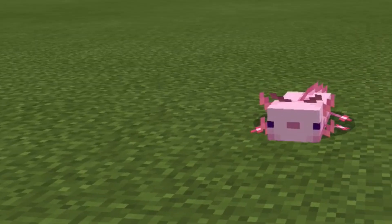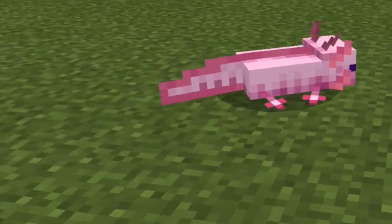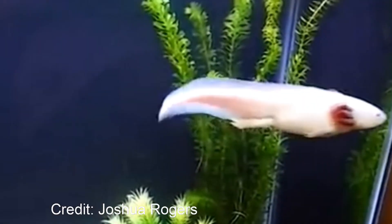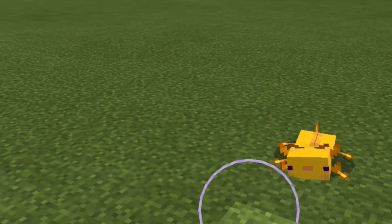This is an axolotl. They were recently added in the new Minecraft 1.17 Caves and Cliffs. If you don't know what an axolotl is, it's a really cute amphibian thing. I think they were a perfect idea to add to Minecraft.